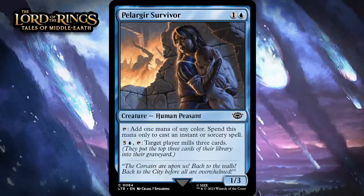Next up, it's Pellergear, Survivor, which for one generic and a blue is a 1-3 human peasant at common. You can tap it to add one mana of any color — spend that mana only to cast an instant or sorcery spell — and you can pay five generic and a blue and tap it to mill a player three cards. Fixing and ramp for spells is alright, though even in a spell-heavy deck this effect always seems to underperform. The other ability is even less meaningful — it costs a ton of mana and won't do something most of the time. A mill effect you use on your opponent really doesn't mean anything until your opponent is out of cards; up until then you spend all this mana to not affect the board at all. Maybe if you're milling yourself it gets a little more interesting because you have some graveyard payoffs, but the mana cost and the minimal effect are just not good. I'm giving this a C+.